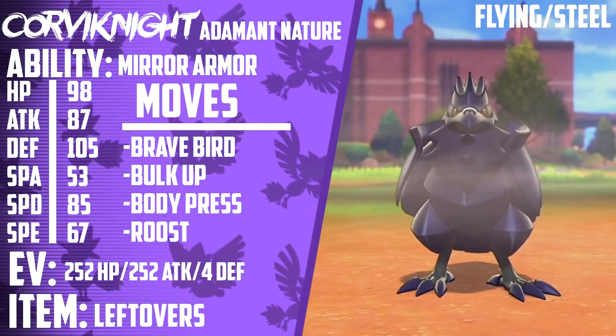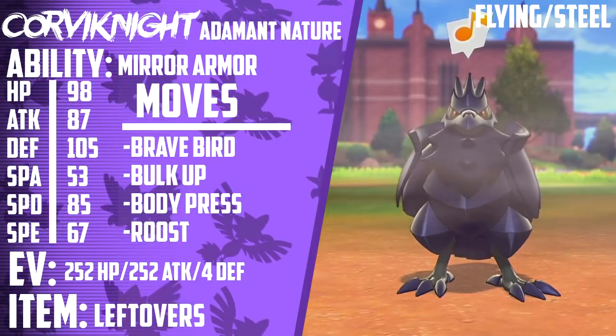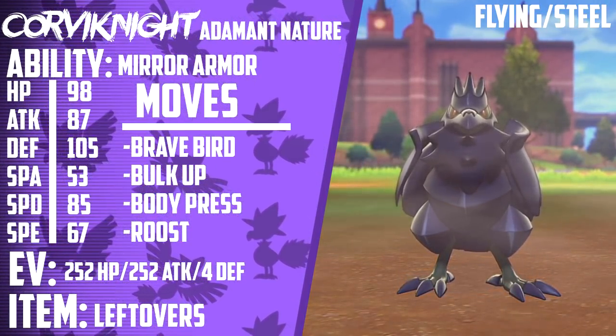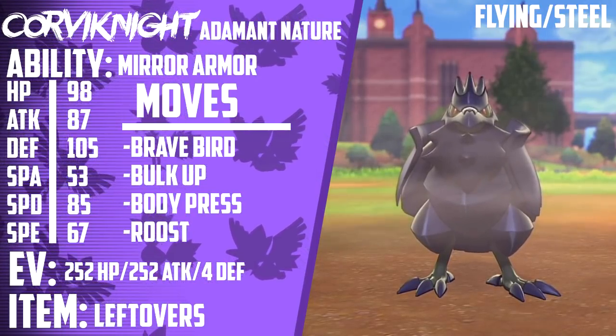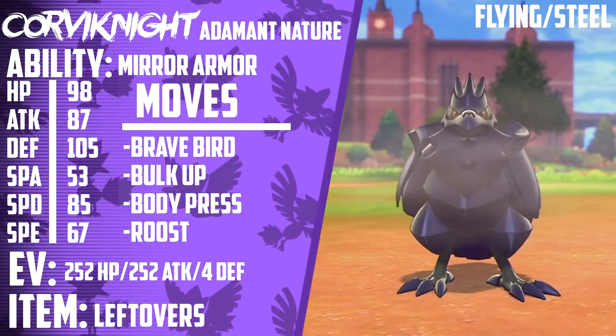Next up at number 4, we have Corviknight. Corviknight is very interesting. We all expected this thing to be a physical powerhouse when it first came out, but it turns out this thing is more bulk than anything. With 98 HP, 87 Attack, 105 Physical Defense, 53 Special Attack, 85 Special Defense, and 67 Speed, it's pretty clearly just a very fat Pokemon that wants to sit on the field for a while.